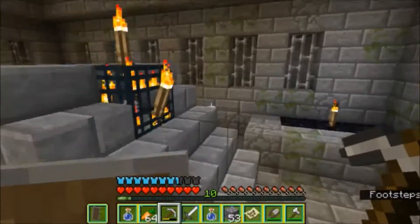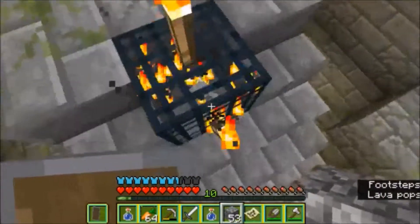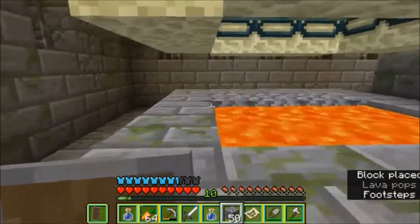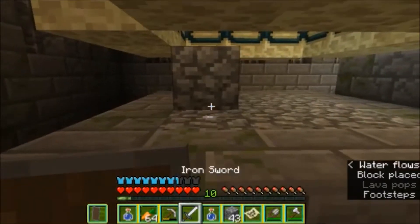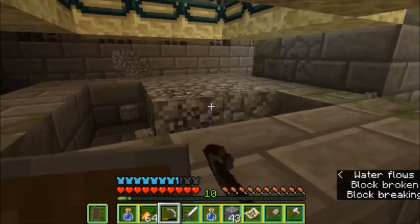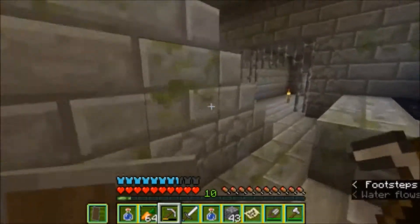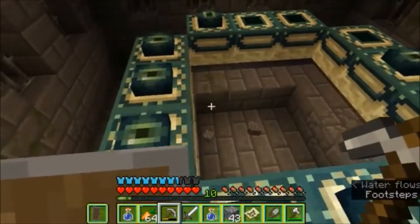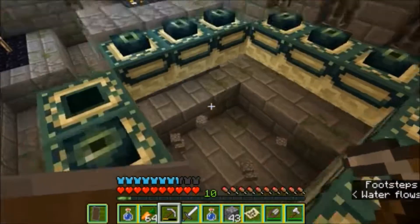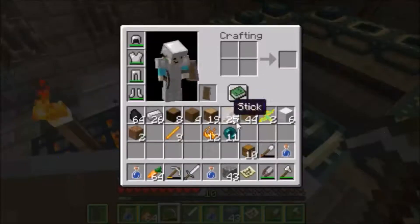There's a silverfish spawner here, which is annoying, but I don't want to get rid of it in case I ever want silverfish for something. I'm also going to get rid of the lava in this portal room to make it safer. I really hope that removing the lava doesn't affect the portal in any way — hopefully it was just for decoration.